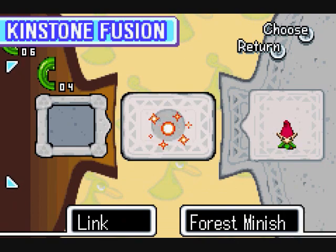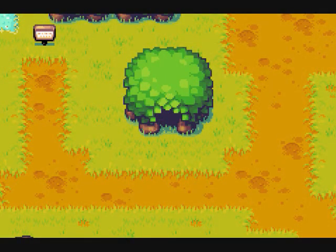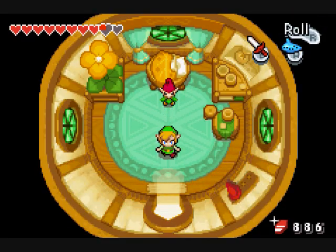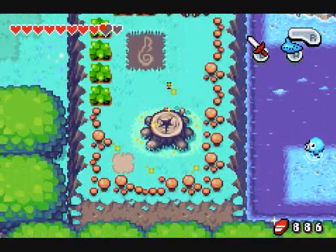But first, let's fuse — not in a sexual way, but in this kind of way. Okay, I just unlocked a passageway in the western wood. I'll take a look at what's in there later, but not now.